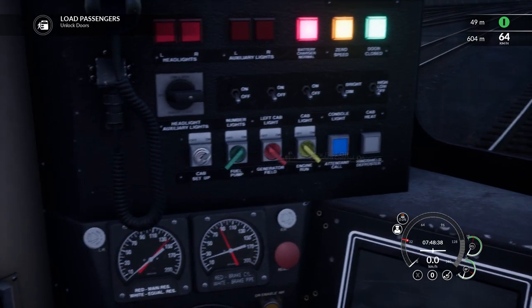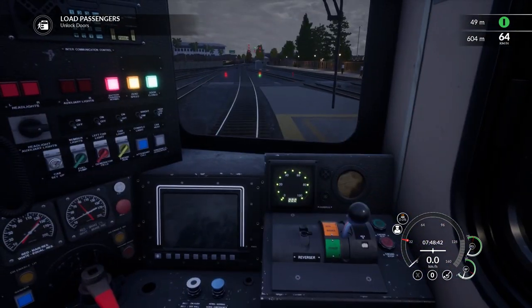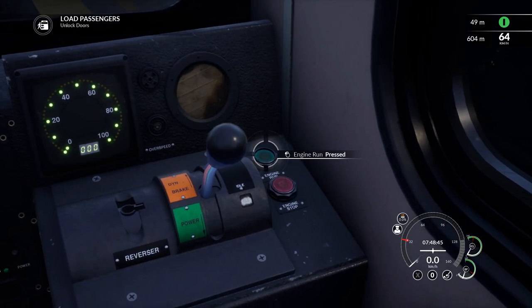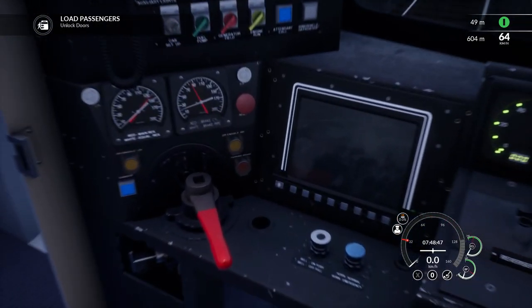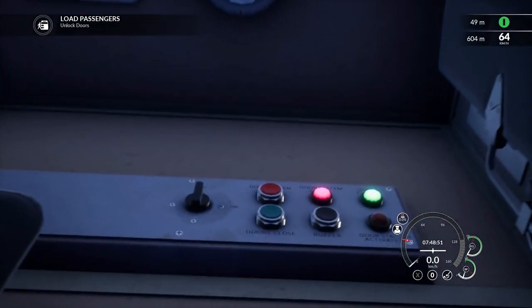First thing we're going to do is get started up, get some power going. Once we have power going, get the doors open, start loading passengers. And once we load passengers we can hop back in here and do the rest of this stuff. The doors go right up here.